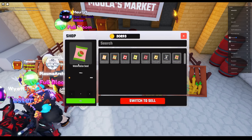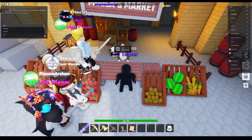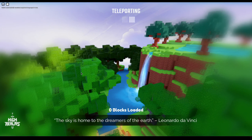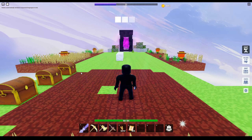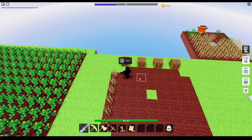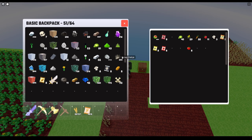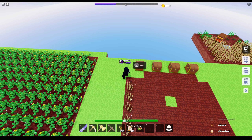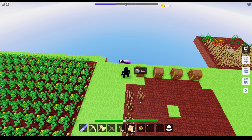Once you have enough, switch to buy and buy a watermelon seed. You may only get one at a time, which is totally fine. Just keep buying watermelon seeds and start planting them. Watermelon is going to take longer to grow than wheat, so grow watermelon at the same time as you're growing wheat. Also, when you're harvesting, there's a small chance you'll get two seeds back instead of just one, which helps a little bit.